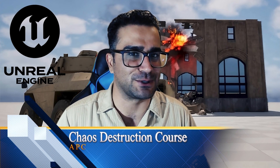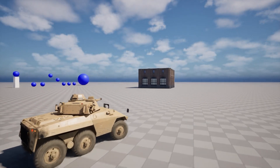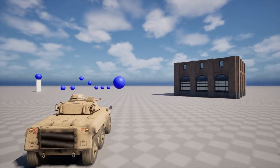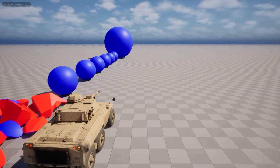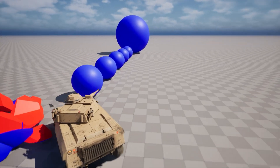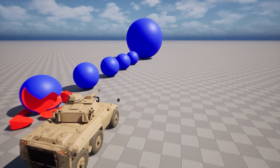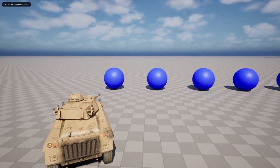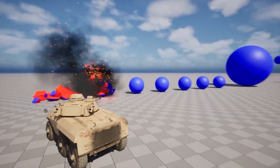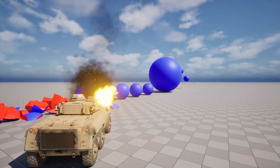In this course, we're gonna talk about destruction — building destruction or whatever destruction. We start with creating an APC that can go forward, backward, left, and right. It can shoot at stuff and it has a handbrake as well. We create that for testing our destruction system. After that, we go to some basic stuff, for example some spheres — how we can make them destructible. After that, we will talk about how we can change the damage threshold of them, so some can be destroyed by a car and some, because the damage threshold is high, can resist explosions as well.